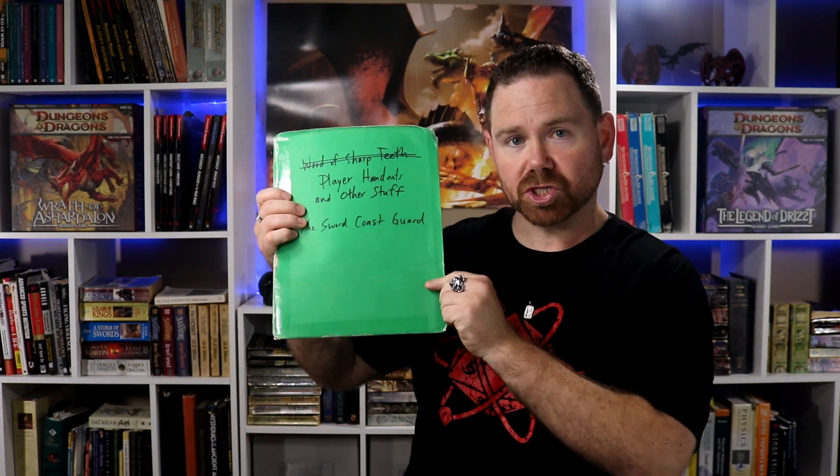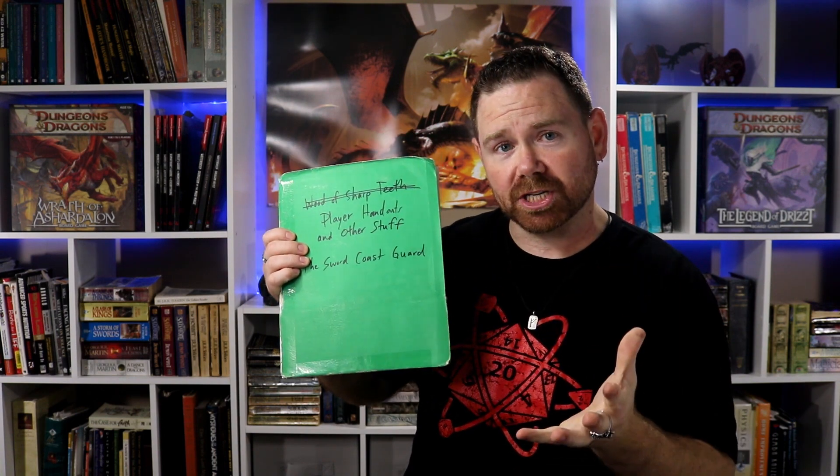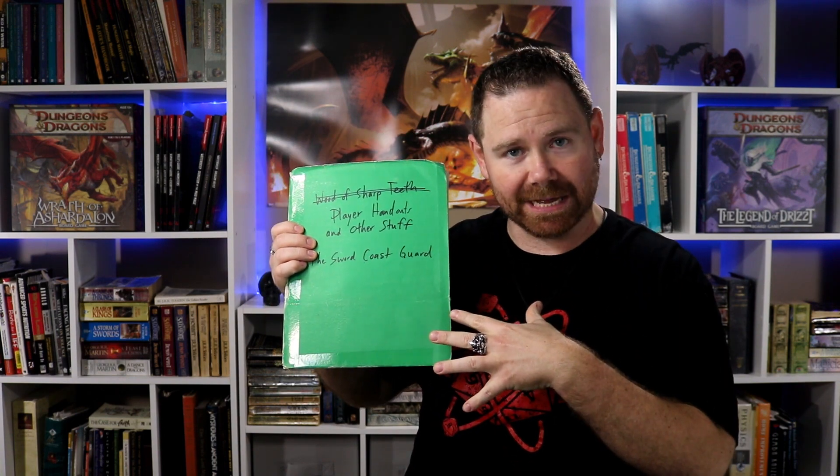Then I have whichever player reads the letter read it aloud to the party. Finally, each of my groups has a special folder that they use to store all of their handouts. By the way, this folder along with their character sheets stays with me between games, and then my players can reference the handouts at any point in time. Other things I create handouts like this for are maps, and also I create summaries of information they might learn from, say, books they read.